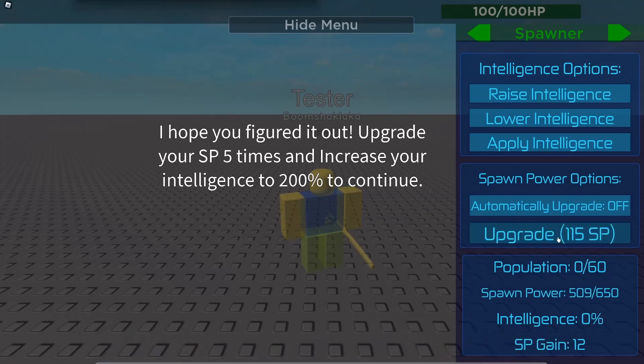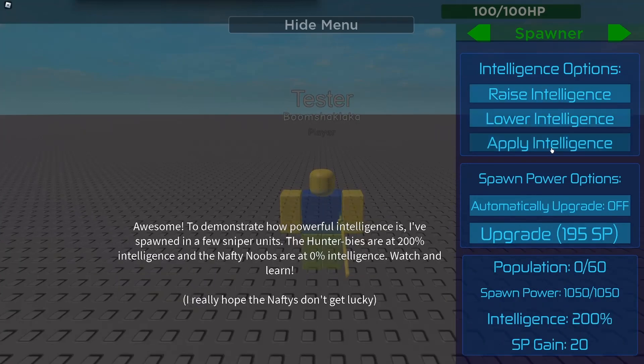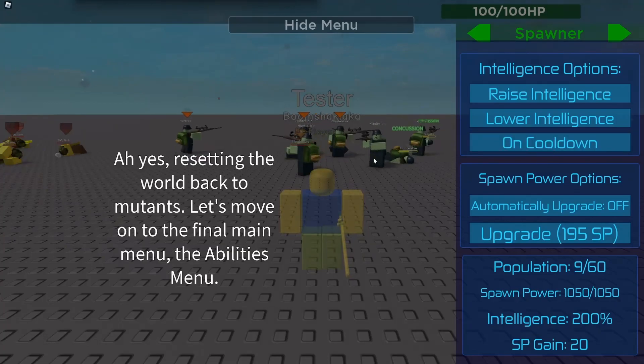Press it again, press it again, one more time, one more time. Come up here — raise intelligence, press that one more time, press that one more time. Press that one and then press Apply Intelligence. As you see, all these people who come — just ignore that. We're gonna press the next button, so just watch very closely.